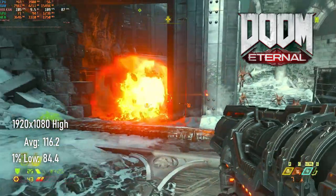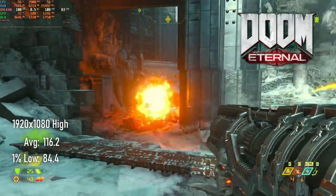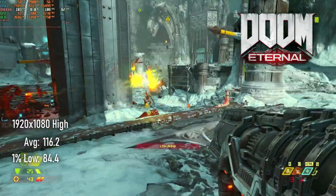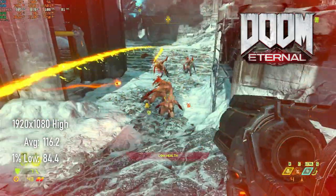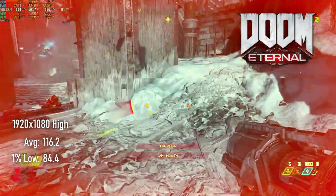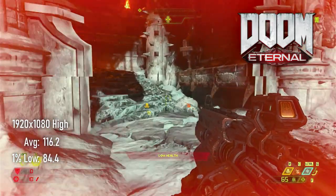Doom Eternal at 1080 medium performs about equally with the 8GB version of the RX 480, pulling in averages of 116 and lows of 84. 1080 medium is skirting quite close to the VRAM limit, using about 3.6GB, so unlike the 8GB model you probably won't want to go any higher than this.